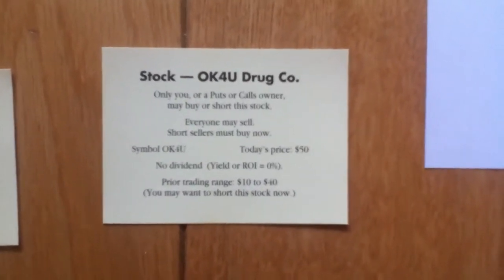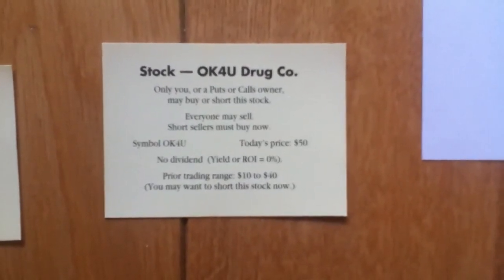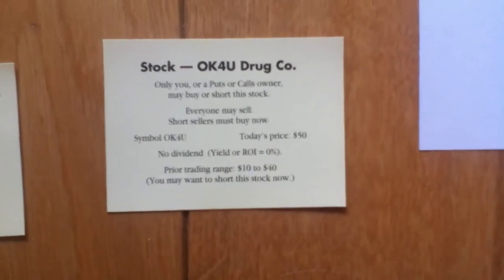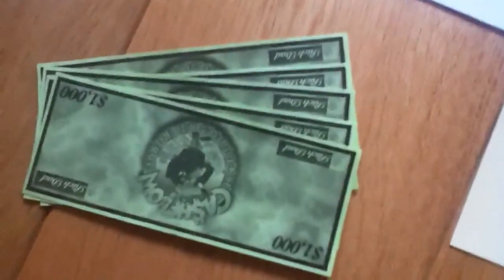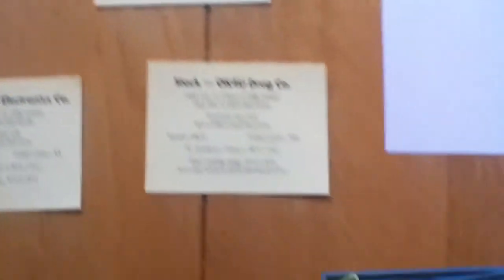So if you did short it at $50 and say you sold 100 shares, that would be $50 times $100, or $5,000. So $5,000 comes from the bank and goes into that OK for you envelope. You pay nothing from your cash pile.